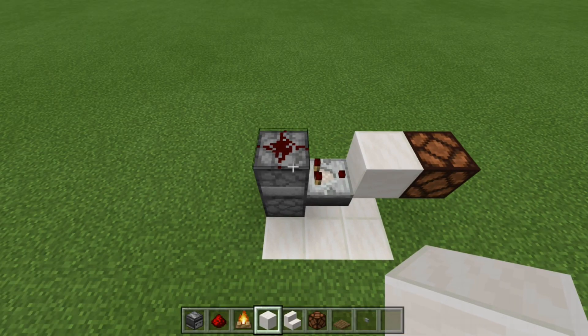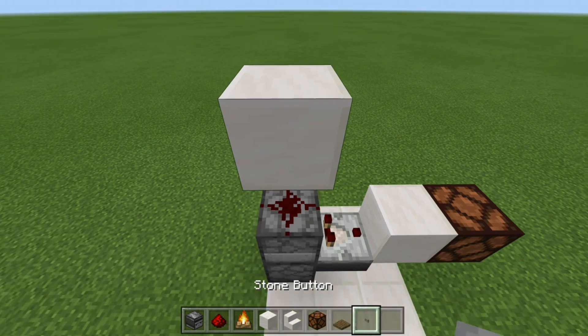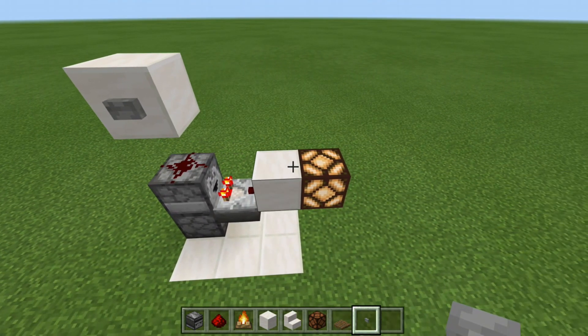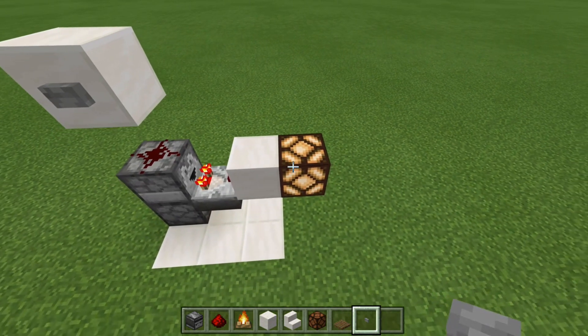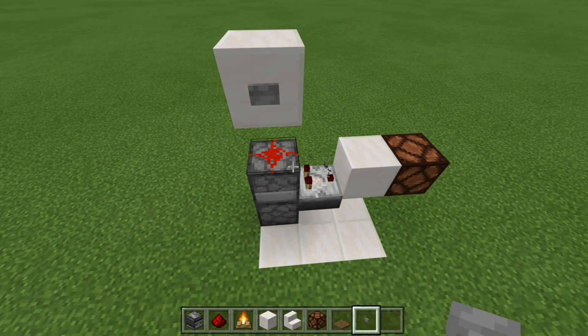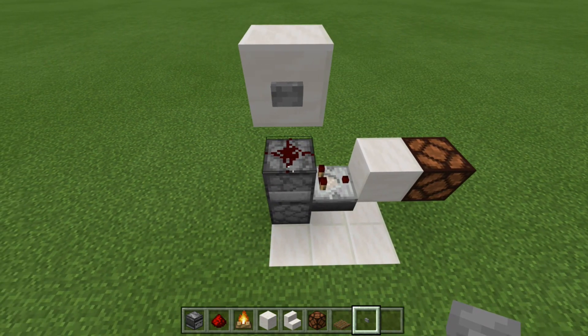It's always a good idea to test everything. Place a block above it and a stone button, then press it — there is the output, the redstone lamp is on. Press it again and it turns off. We have ourselves a working T flip-flop.